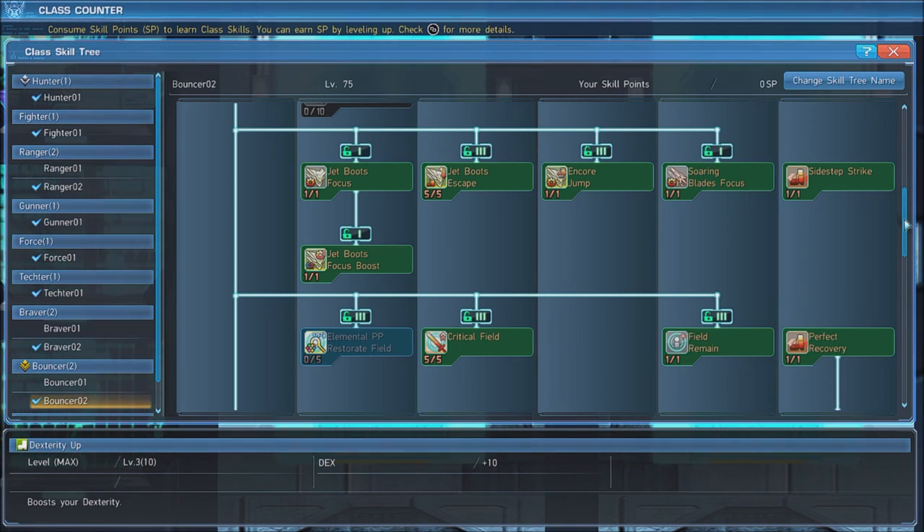Follow this by maxing out Critical Field, which deploys a field around you that boosts the critical hit rate of you and anyone standing in the field. Upgrade this with Field Remain, which allows the buff to stay for a short time for party members even if they step outside the field.